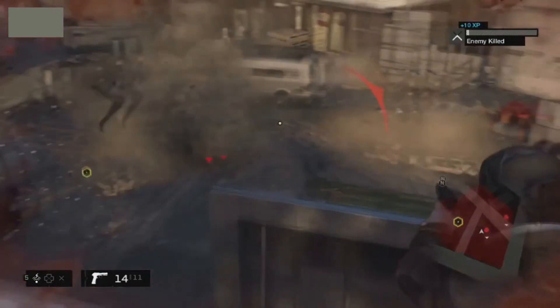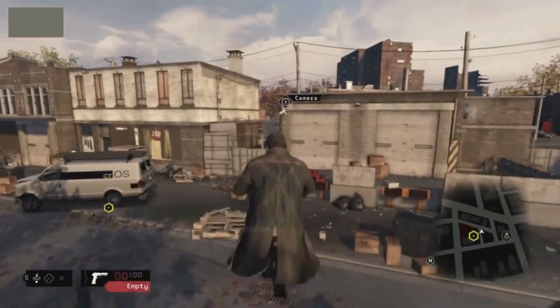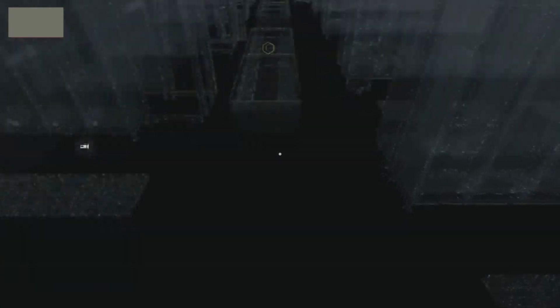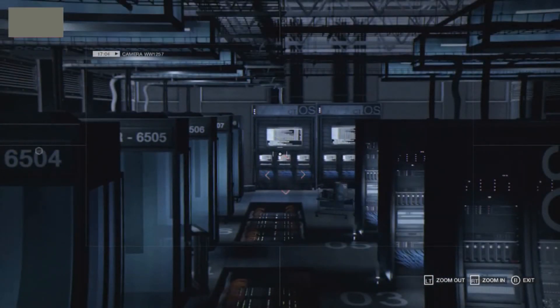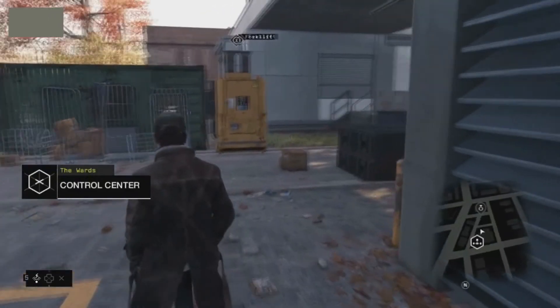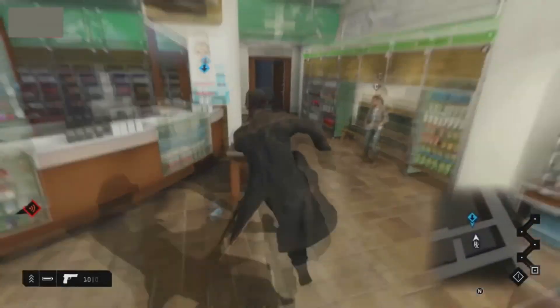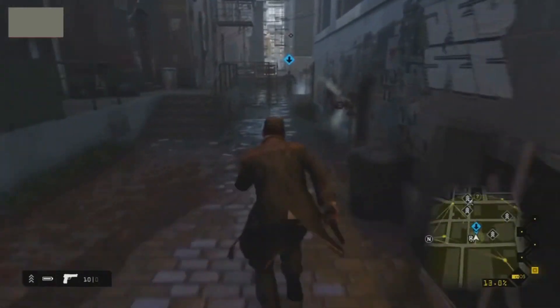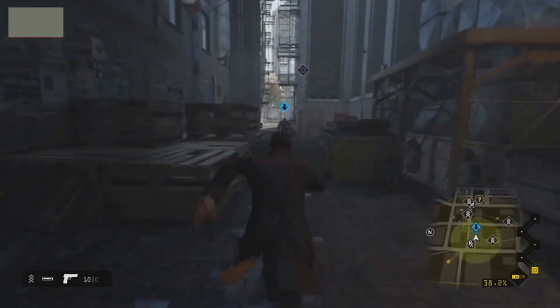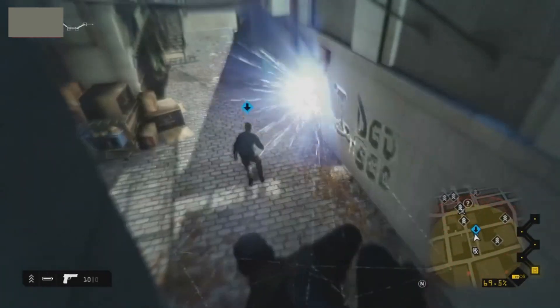Here we can see him using what they're calling Focus — bullet time — which is their version of bullet time. You've got a bar of Focus that you can use for shooting, driving, or anything like that. They wanted to put it in not just as a combat tool, but to give you the sense that you're a person who can hack into stuff and predict what was going to happen — more to use when you're giving chase to someone, like when you're chasing a guy down an alleyway and he blows up a fuse box.